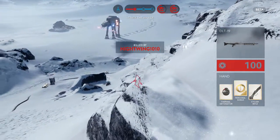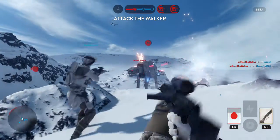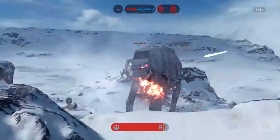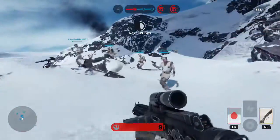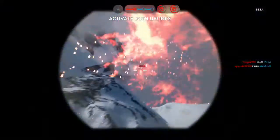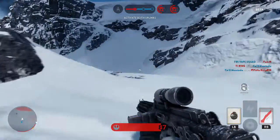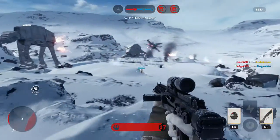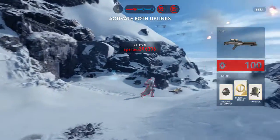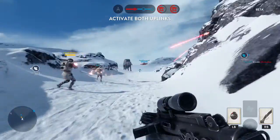The second game mode is Walker Assault — there were only two game modes in the beta — and this is definitely the most popular and way more fun than Drop Zone. In this one you can go into vehicles; you can pick up these circular blue drops on the ground and, if you're the Imperials, you can jump into tie fighters or other flying vehicles and have dogfights, or grab turrets and place them wherever you want.